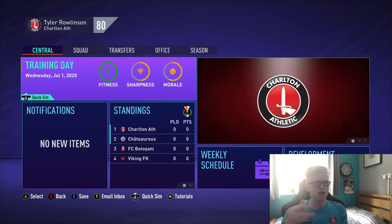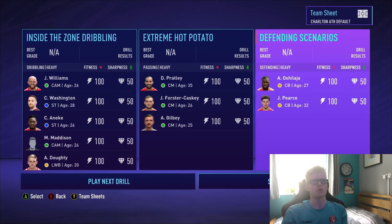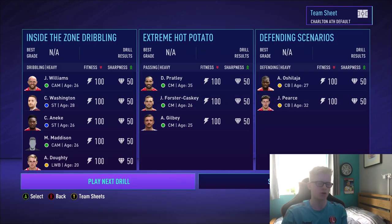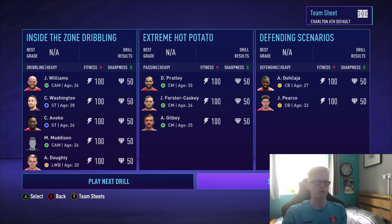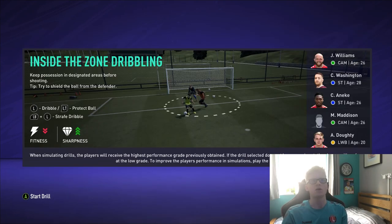Right, I've done enough talking. I'm not going to be playing any games in this episode — I'm just going to be simulating through the pre-season tournament. I've had a fiddle with the training scenarios and I'm going to play through these because if you just simulate all of the drills, they'll get D's across the board. You need to play through the first drill for the best result. The first one is in-the-zone dribbling with Johnny Williams, Connor Washington, Chucks and EK, Marcus Madison and Alfie Dalton.